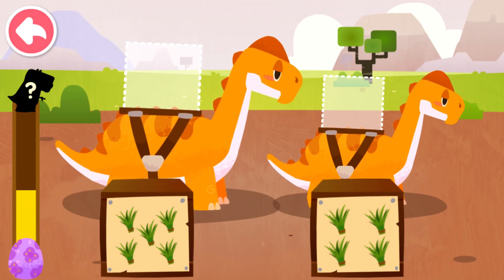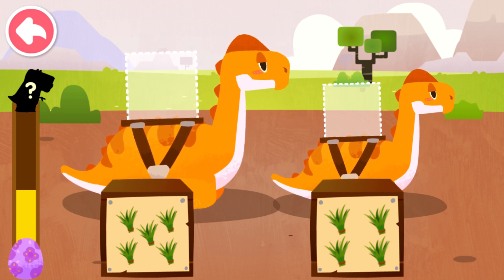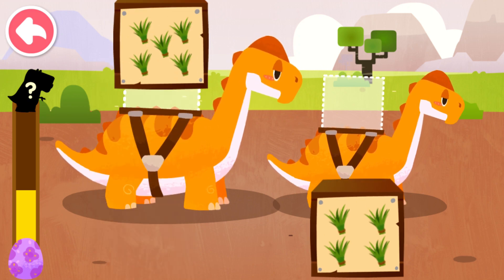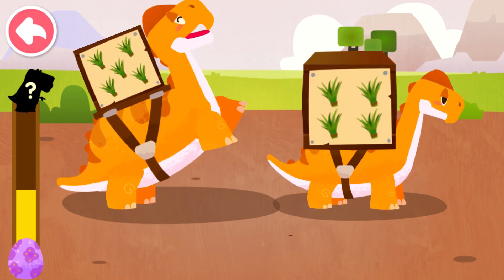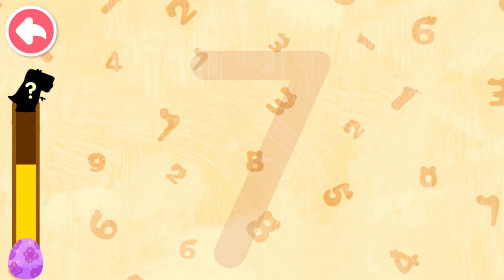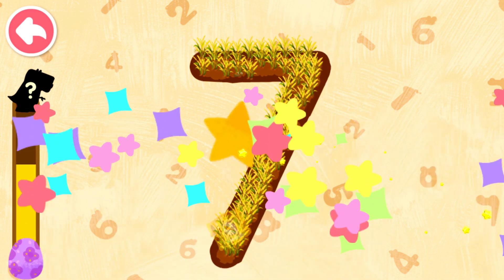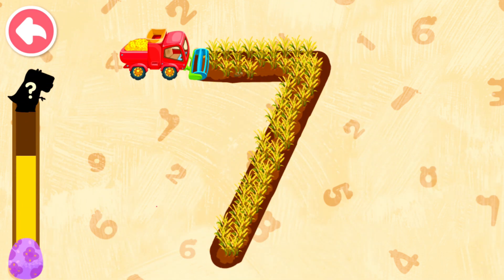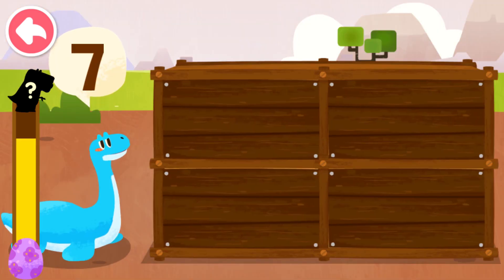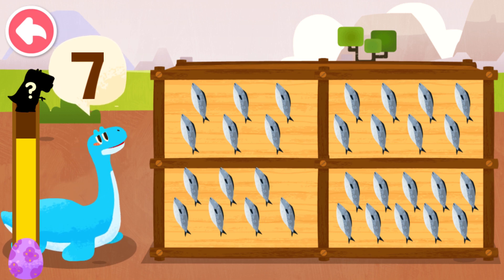Dispatch the box with the most goods to big dinosaur! And the one with the least goods to small dinosaur! Five, four, four. Seven, four. Seven — how many food items does the dinosaur want? Seven!